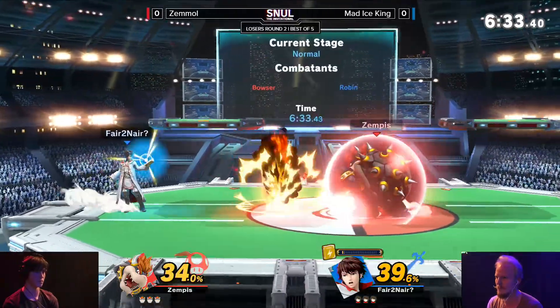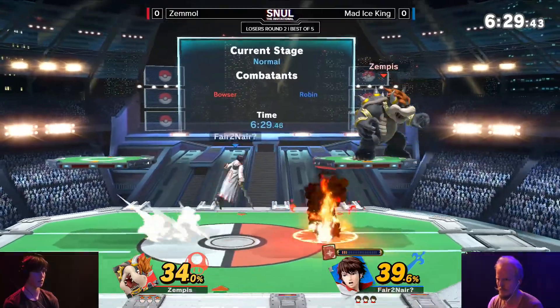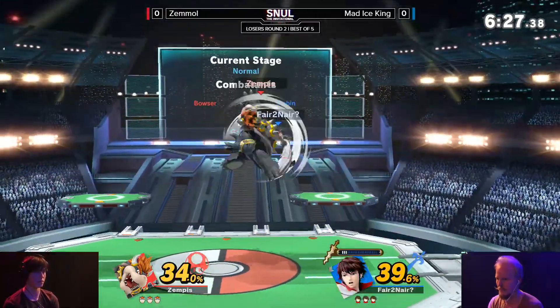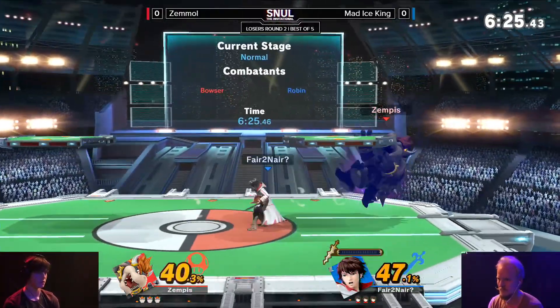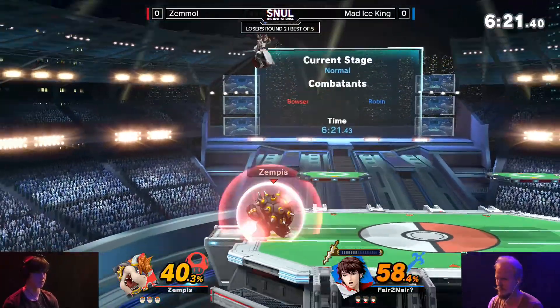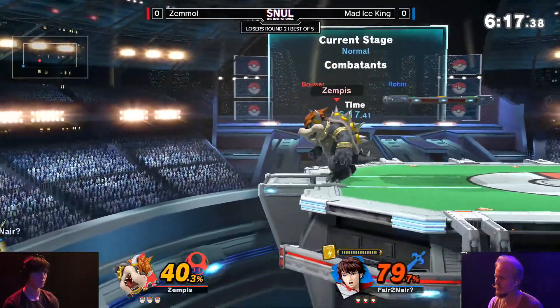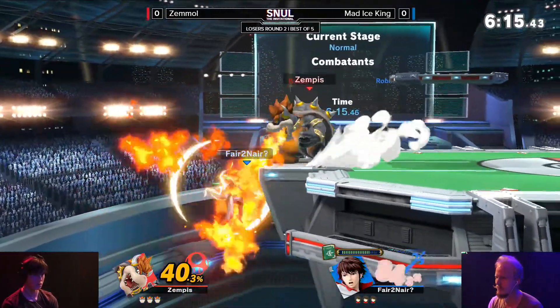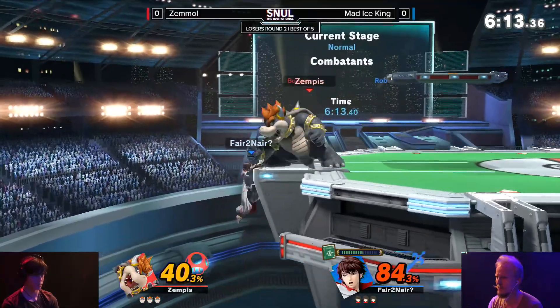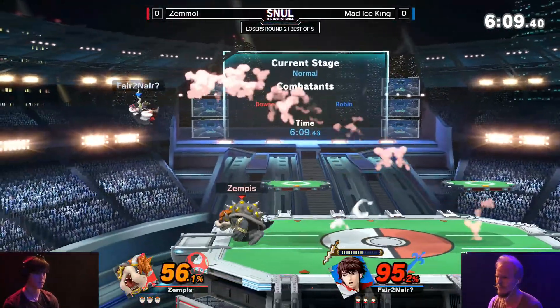We actually saw a Bowser Crouch coming into play there - Mad Man thinking he is Snake. He did dodge it. The Bowser Crouch goes a lot lower than I'd expect. He tried to get like a futsal into the Eleven Sword drop, but the hitbox was already cancelled by the fair. The hitbox was off at that point.